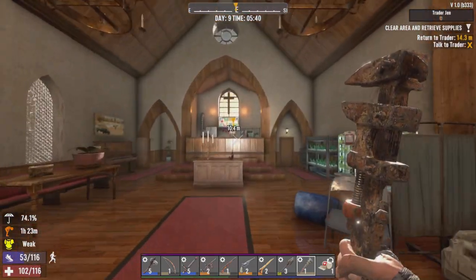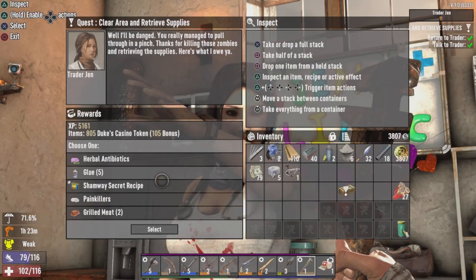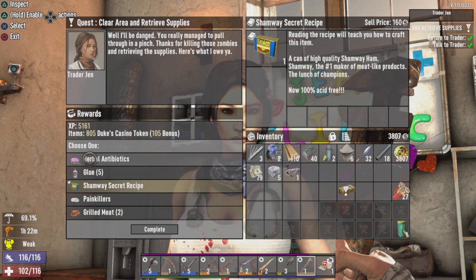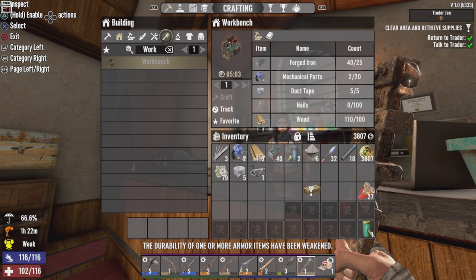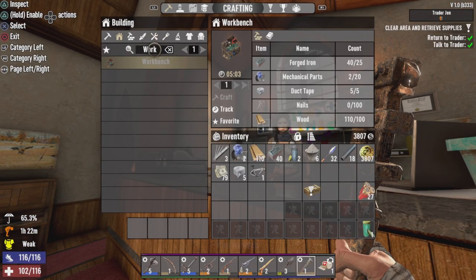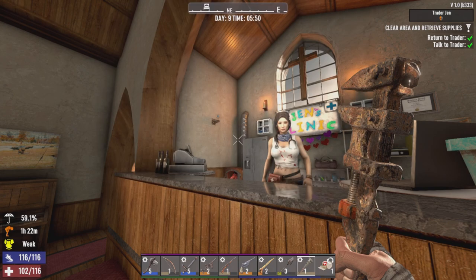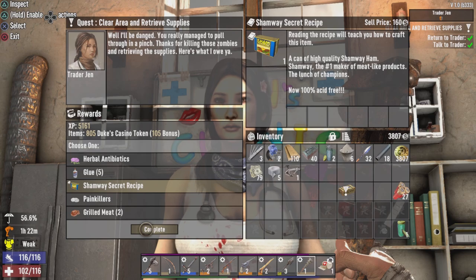At Trader Jen's. Hello Jen, how are we doing? Greetings, my friend. Don't spend it all in one place, but if you do, just make sure it's here. There's a Shamway secret recipe, some glue, or some herbal antibiotics. Let's see what Shamway involves. Can of Sham requires rotting flesh, bones, and animal fat. Well, that didn't take long. Nice work — means I can make food, because rotting flesh, bones, and animal fat is fairly easy to get.